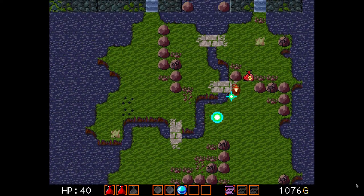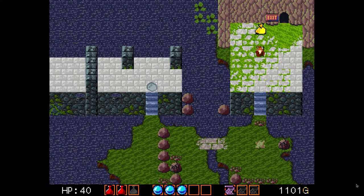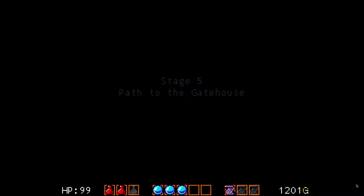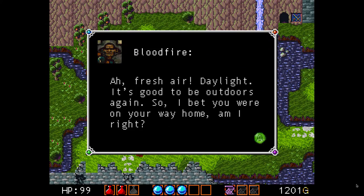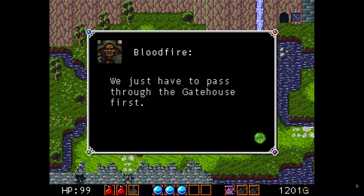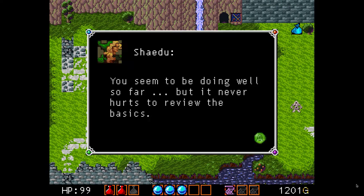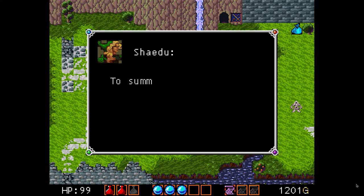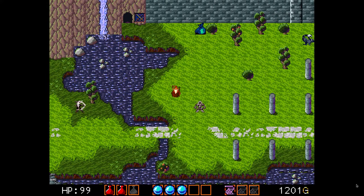Very early on, the levels are pretty easy — there's nothing too difficult about them. But later in the game, it gets incredibly challenging and you really have to think about your placement. In certain areas your companions will warn you when you're about to approach a different area, so that way you can stock up and be prepared.